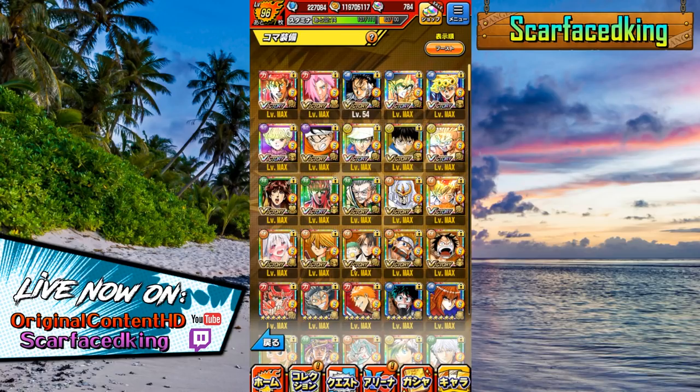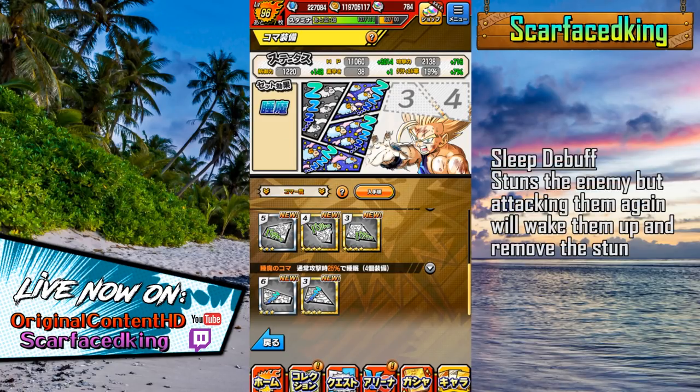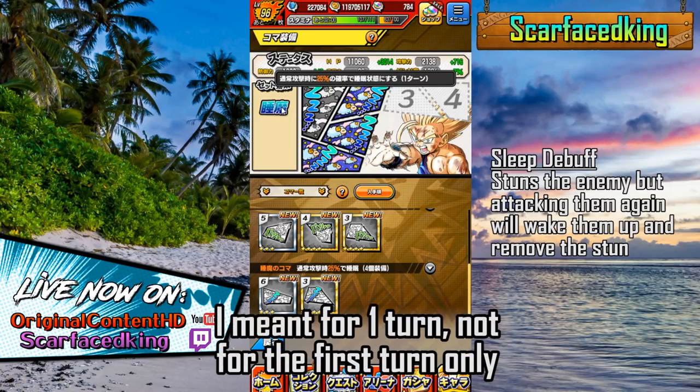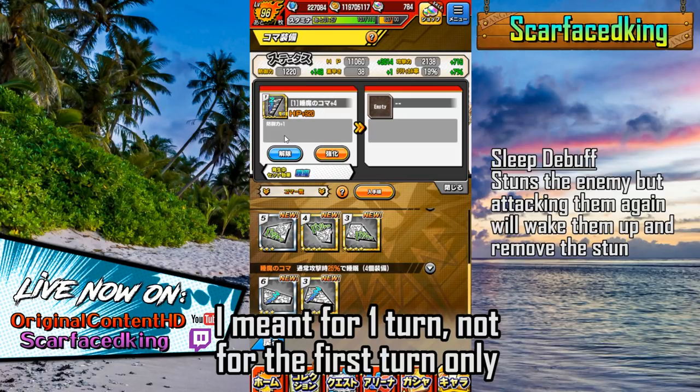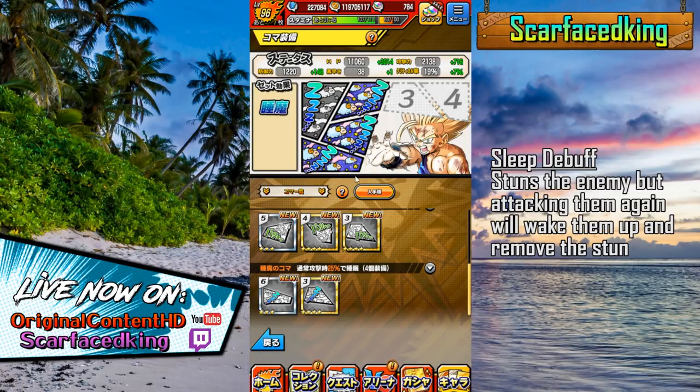Here's an example — if we go on to my boy Gohan, I've put four of the Sleepiness on him, and we have in fact activated the Sleepiness debuff: 25% chance to inflict sleep with normal attacks, for the first turn only. As you can see, I've got a gold number one that I got to level four, a Firestar rainbow number two, a rainbow number five, and a rainbow number six — so those stat buffs are pretty decent. I don't necessarily know that Sleepiness is the best Koma set, and I don't think it is.